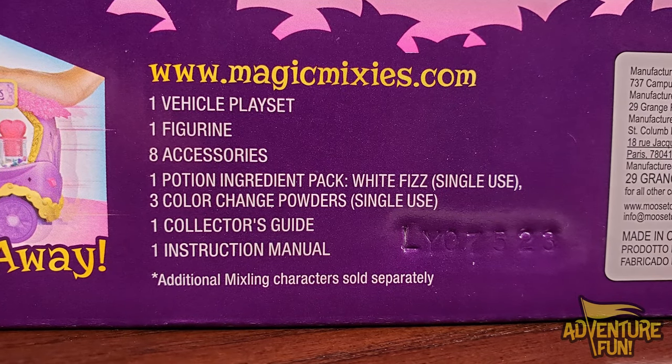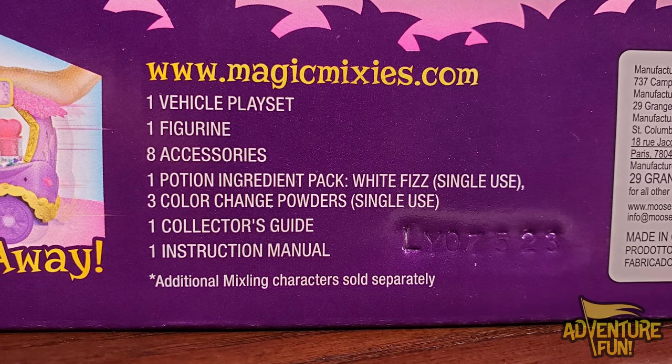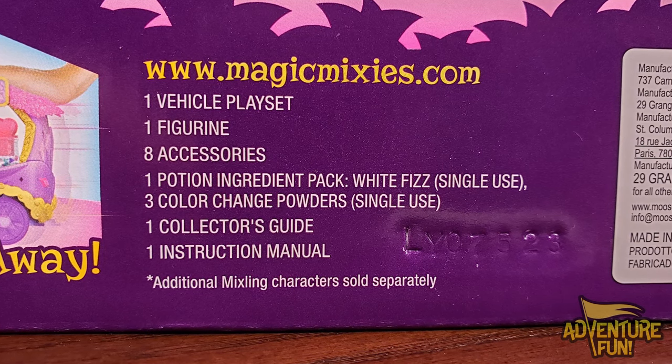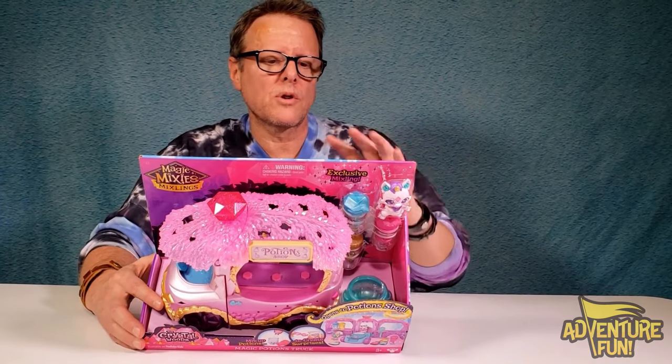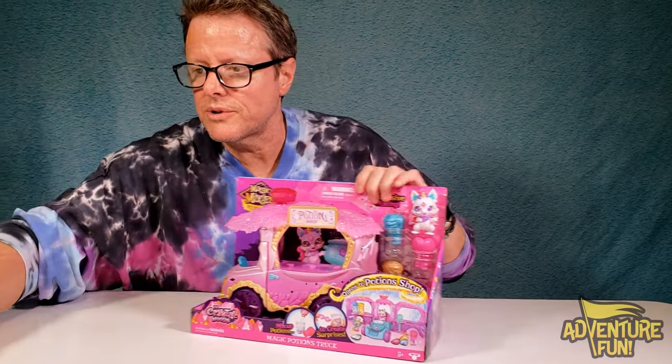Specifically you're going to get one vehicle playset, one figurine, eight accessories, one potion ingredient pack which is the white fizz — single use — three color change powders, single use, and one collector's guide and one instruction manual. Additional Mixling characters sold separately. So whatever you see in the back besides the exclusive figure, you got to buy it. Let's go ahead and open this up.